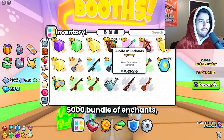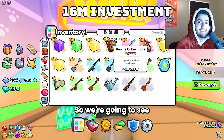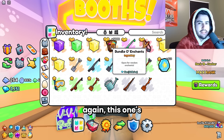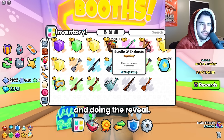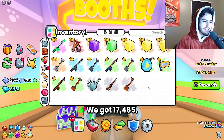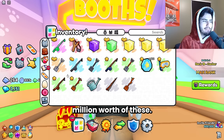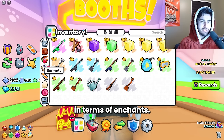Last but not least, we have our 5,000 bundle of enchants, which is worth a whopping 16 million. So we're going to see if we can make profit on this one. This is the biggest gamble one — if we make profit on this that would be really good because these cost so much diamonds. This one is going to open in a different tab, so I'll probably just end up cutting to me opening all these and doing the reveal. We opened all of the enchants — we got 17,485, so you get roughly three and a half enchants for every bundle that you open.